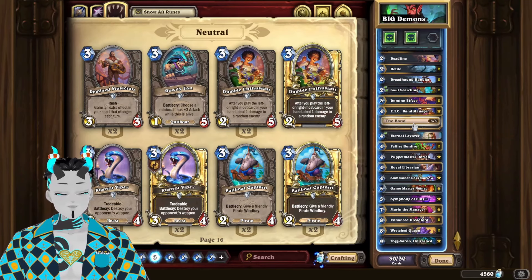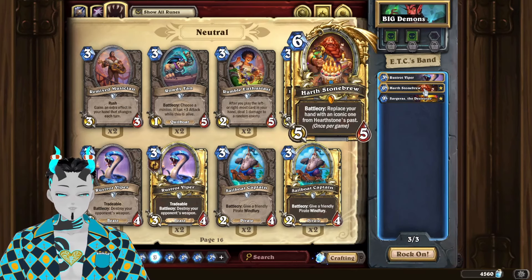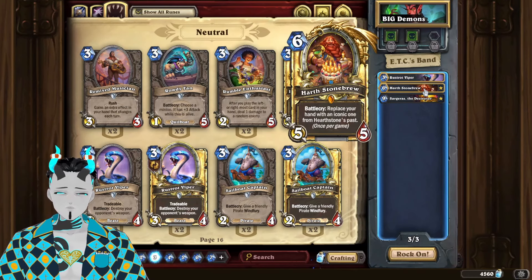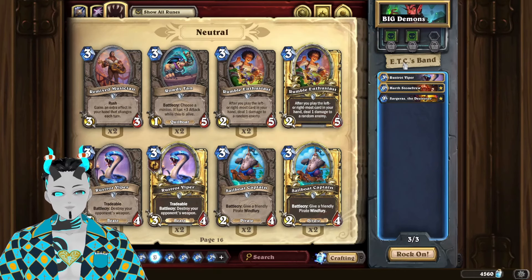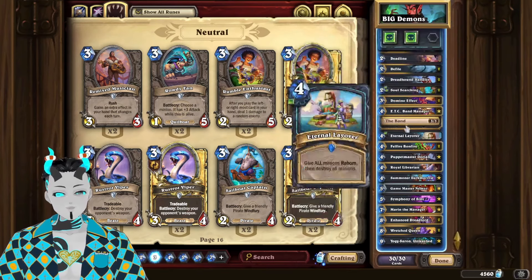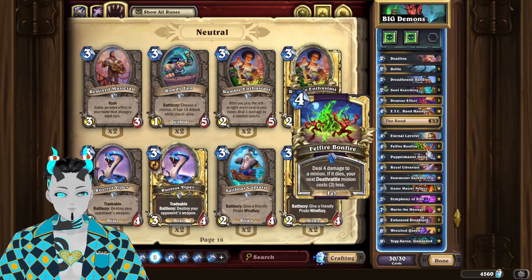It is also worth mentioning that in these replays I will be using Hearth in the main deck. However, he never gave me the reaction I really wanted, which was the Warlock hand, so I ended up replacing him with ETC with Hearth, Rust Rot, and Sargeras, which is probably better for the overall curve of the deck.